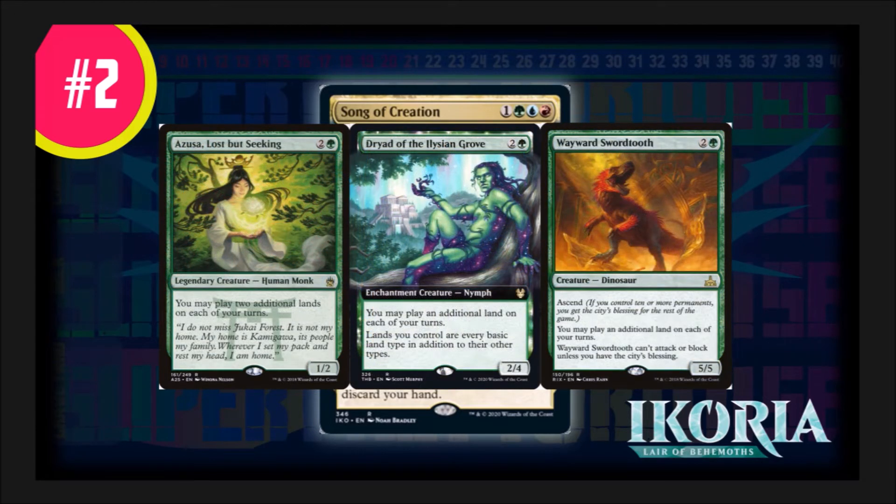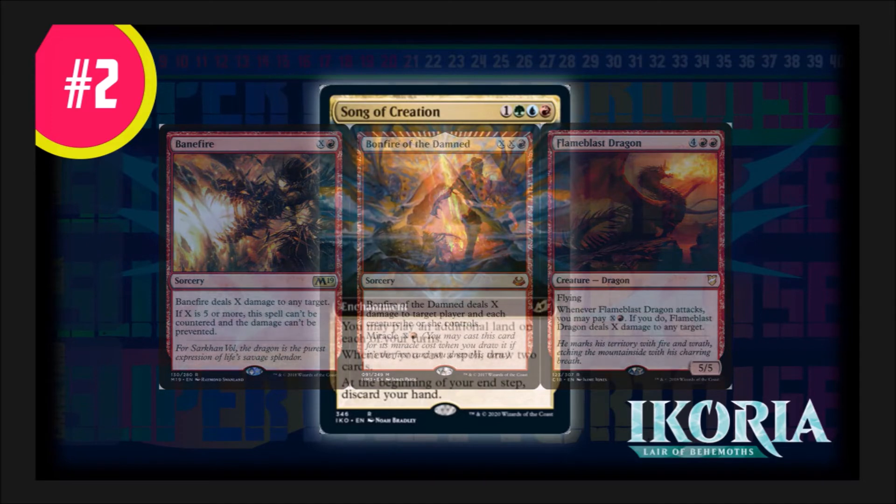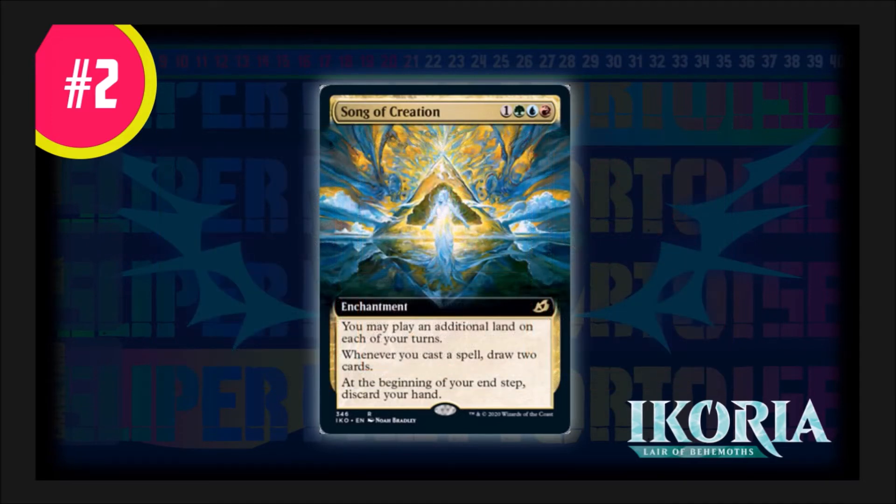Then you have your ramp package strategy with Azusa Lost but Seeking, Dryad of the Ilysian Grove, and Wayward Swordtooth — a strong ramp package to get your big creatures out. With your red, you've got your X Fireball win conditions like Banefire, Bonfire of the Damned, and Flame Blast Dragon, where you're pumping X because you're ramping up with green and removing with blue. This is a solid card, and that's why it makes my number two.